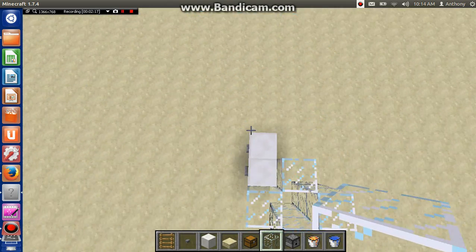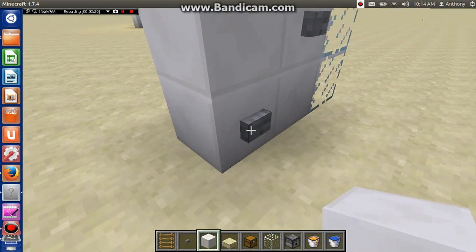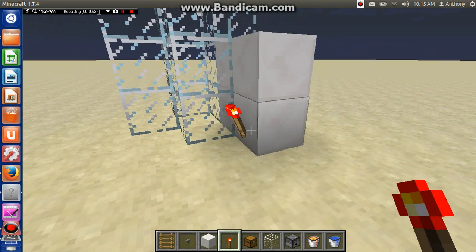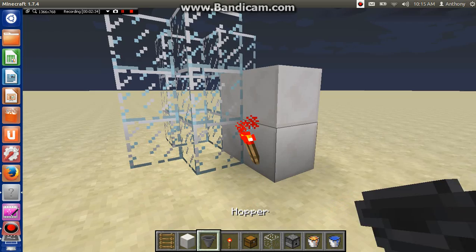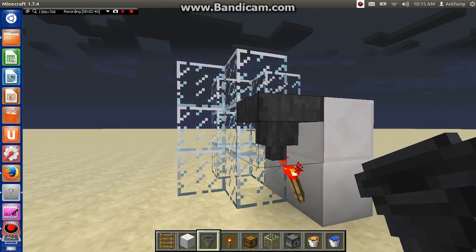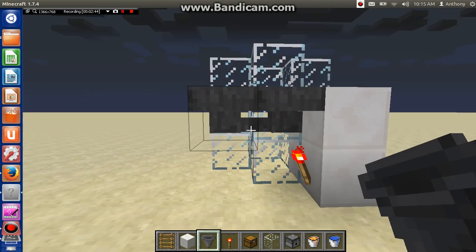So now it looks like this. Now, right on the back of this block right here, you want to take a redstone torch and put it right there. Now you want to take your hopper and place a hopper right on top of it, facing into each other just like this — like a hopper clock. Well, it is a hopper clock, a locked hopper clock.